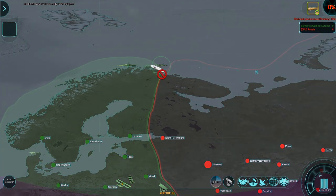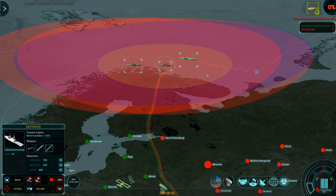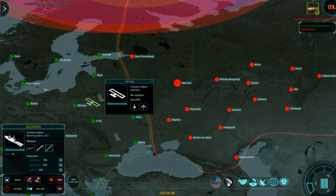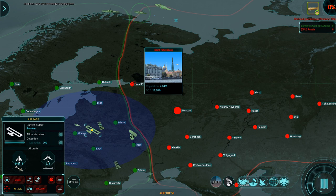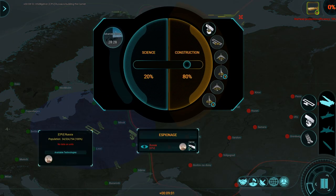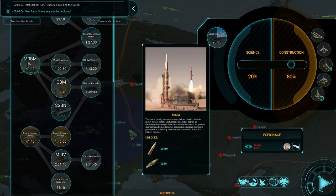We lost a lot of fighters, so I'm clicking 'replenish aircraft' so construction automatically rebuilds fighters and bombers. We're moving the replenishment ahead of the second airbase in the queue. The carrier is now built — we're placing it with the rest of our ships and telling them to move in this direction. The carrier is great for shooting at targets. We're going all in on Saint Petersburg, population 4 million, GDP 11.7%. We also learned from espionage that Russia is building a carrier and researching MRBM technology — better missiles that could lead to missile vehicles, which is bad for us.